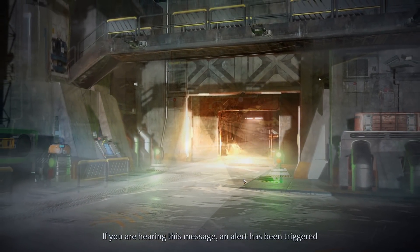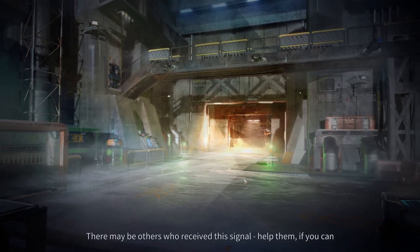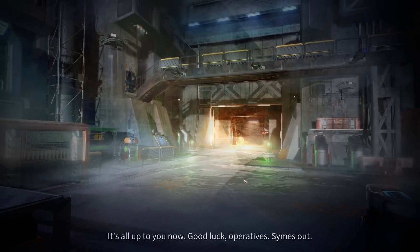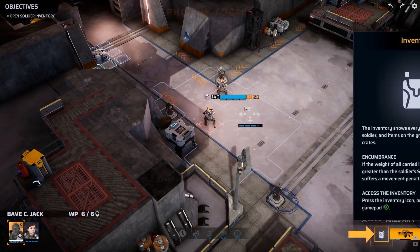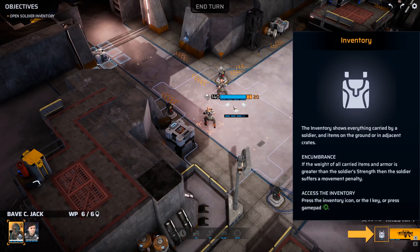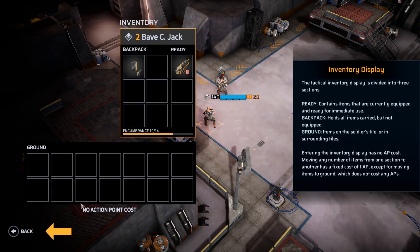If you are hearing this message, an alert has been triggered and you will need to clear out the enemy forces. There may be others who receive this signal — help them if you can. It's all up to you now. We're just getting dropped in here. Inventory shows everything carried by a soldier and items on the ground are in adjacent crates. If the weight of all carried items and armor is greater than the soldier's strength, the soldier suffers a movement penalty. Moving any number of items from one section to another has a fixed cost of one AP, except for moving items to the ground, which does not cost any AP.